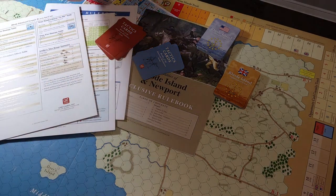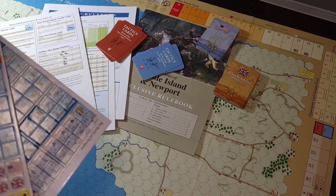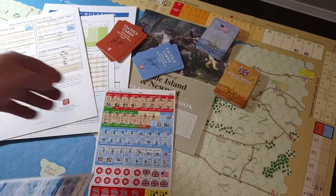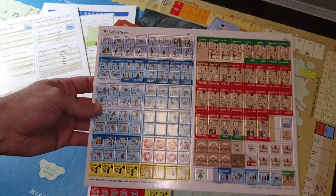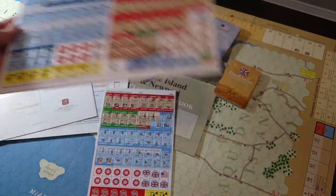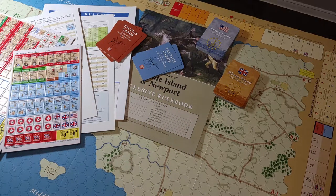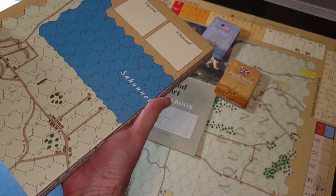The odd thing about this whole series is that it has very low counter density. This is just Rhode Island. Newport comes out with a bigger sheet. Plus you've got all your status counters and everything, which I think is pretty interesting. I'm using the flat paper map for this because it sits better under the plexiglass. The game does come with a full mounted map and it's two-sided for each one.